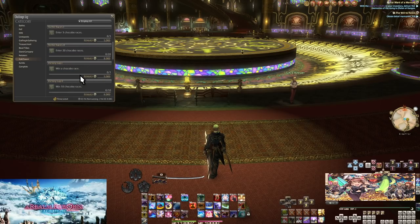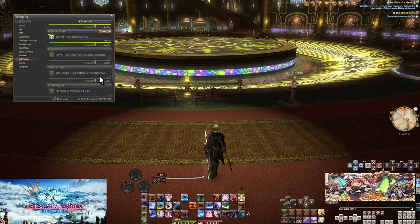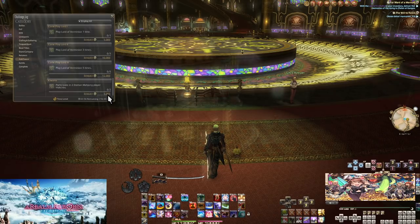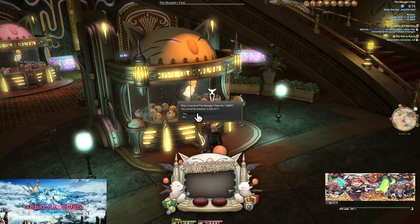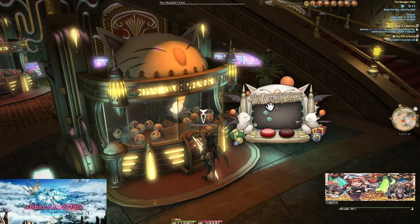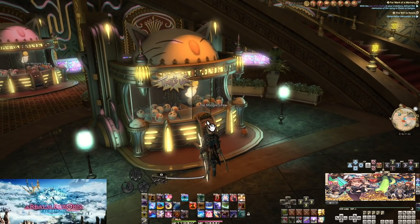Just from completing the quests, you'll have been given some coupons for free plays on some games and some free MGP — the currency of the Gold Saucer, which stands for Mandeville Gold Saucer Points. There's basically no way to run out of MGP after this point, though there technically is a way, and that's through the mini games. Mini games have a low entry cost of one MGP, but potentially you can lose and win nothing.